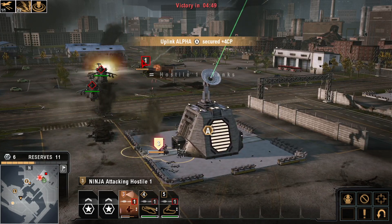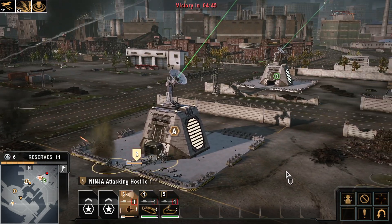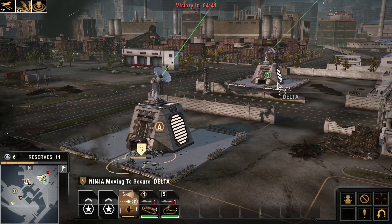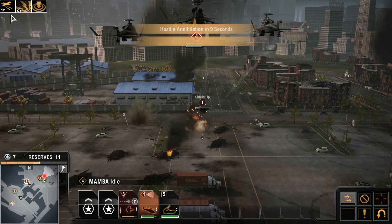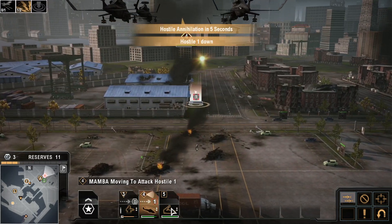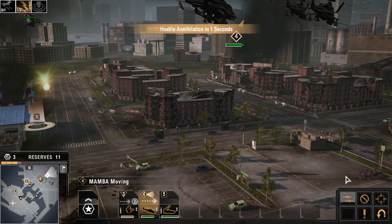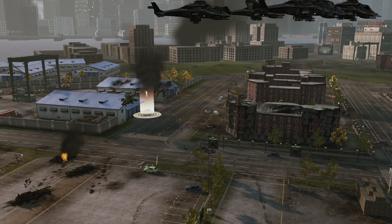Yes sir, grab the uplink. Will do. Check Northeast Quadrant — hostile destroyed. This is Smash Leader, approaching target. On the move, sir. Mission success — the battle space is ours. Hava needs to lay off the vodka.